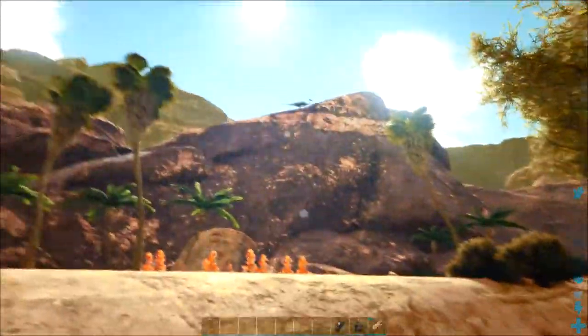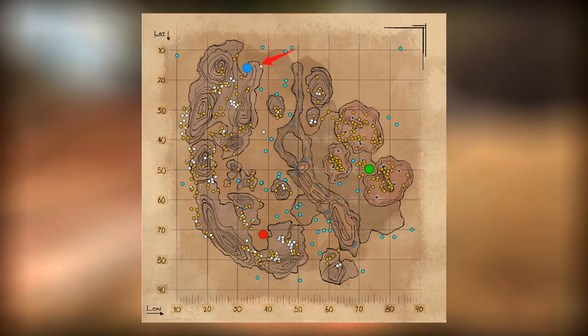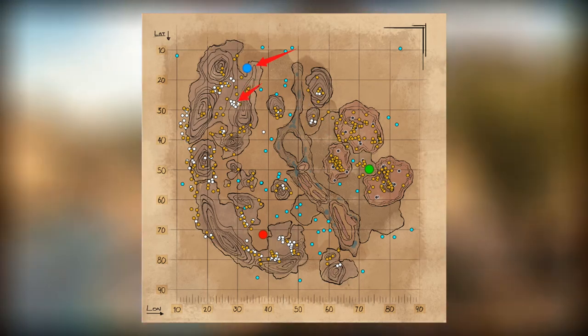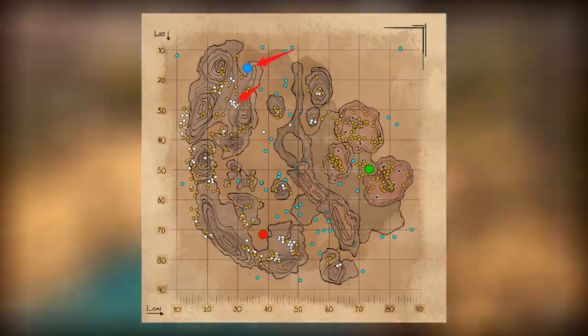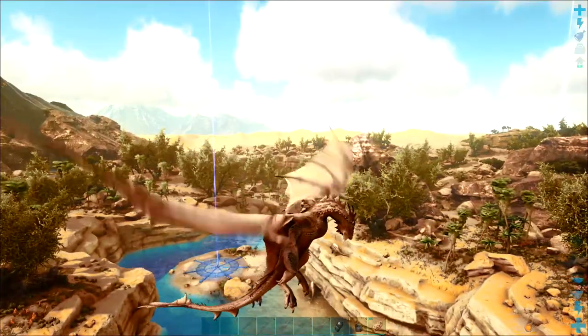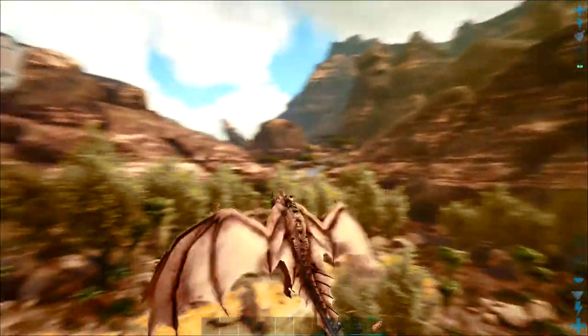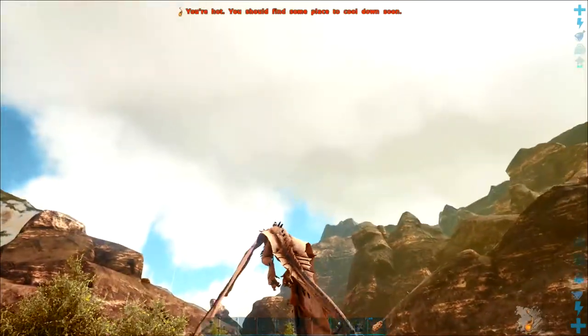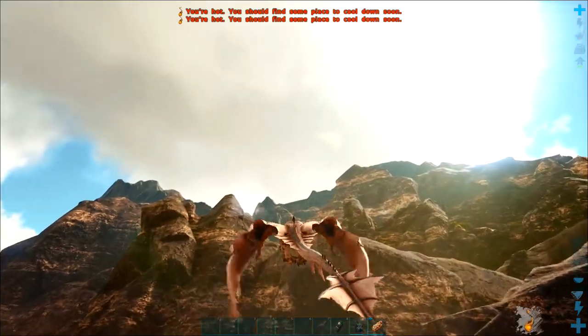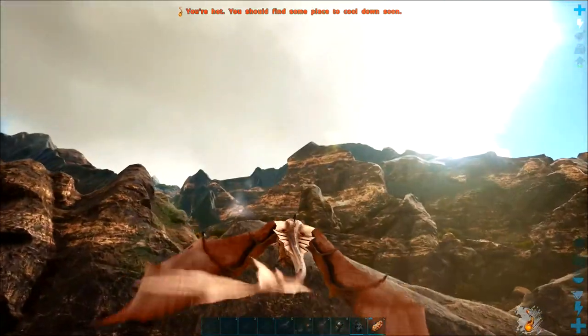Set up at the Blue Obelisk, we're not far from the mountains. Resource wise, there's plenty of crystal in abundance — no oil, but there is a little bit of metal. The main reasons for setting up at Blue would be making a play for the T-Rex, which spawns around the mountains, along with the Euteranus — another dinosaur I want to tame on this playthrough. So the Blue Obelisk is my fourth choice of best locations to build on Scorched Earth.